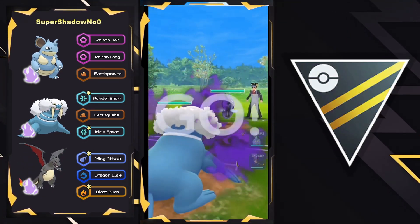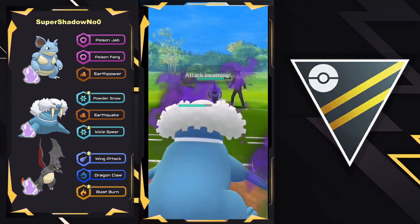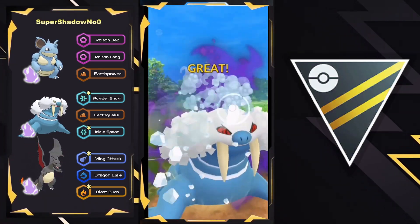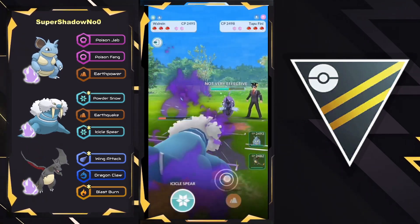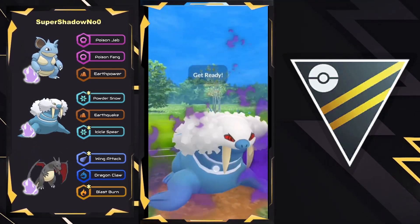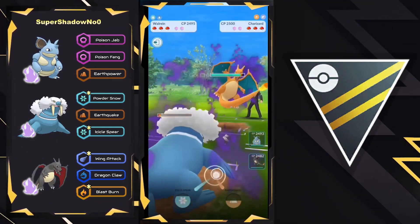Moving to the next one, we have Tapu Fini here on the lead. They can do quite a bit of neutral damage with Earthquake, but they need to watch out for a potential Moonblast, as they decide to go for the Icicle Spear. It looks to be a CMP tie, as Tapu Fini throws Moonblast for a lot of neutral damage. Here comes the Icicle Spear — will the opponent respect the potential Earthquake? No, they decide to let it go, as now they're racing to the Earthquake. They go for another Icicle Spear. The opponent might not even shield this — yeah, another no-shield! This is looking so dangerous for Walrein, as they could be taken out with just one Surf. Tapu Fini survives the triple Icicle Spear, and we see a swap out into Charizard.